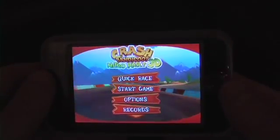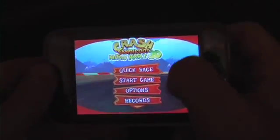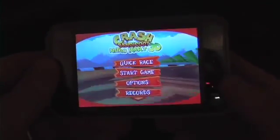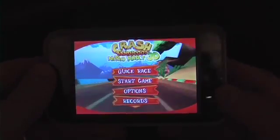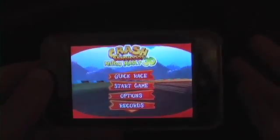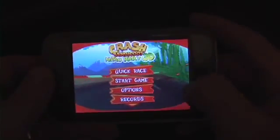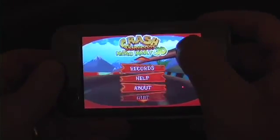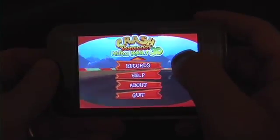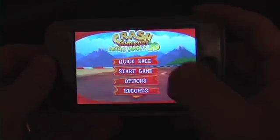Here you see the opening menu with different options. You swipe to get through the different options, which is really nice. Quick Race will do exactly what it says — get you to a quick race. Start Game will show you the different modes. You can change options for the strength of your accelerometer and also your sound. You can keep track of records. The help system is actually pretty good on here, so I recommend that you read it. About and Quit are self-explanatory.